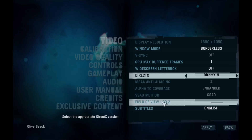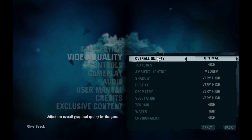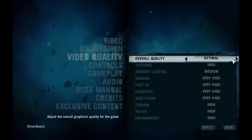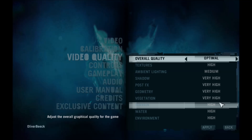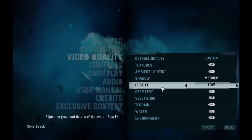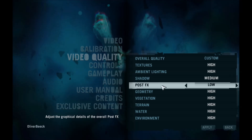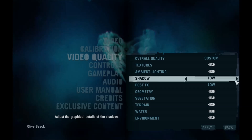Next, you want to head into video quality and look at your optimal settings. The game is a little bit optimistic and the optimal settings are pretty high. If your FPS isn't high enough after the DirectX and driver change, you should tune down your shadows to medium and your post effects to low or medium. Post effects adds depth to the game, but it uses a lot of FPS and performance. Changing this from high to low gave me about 55 FPS extra.